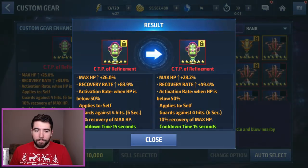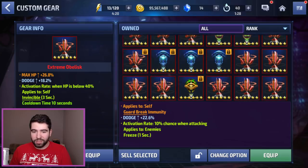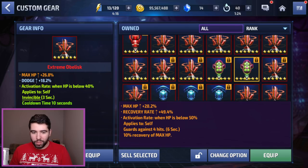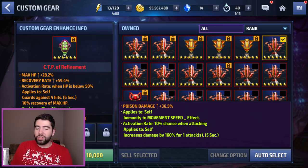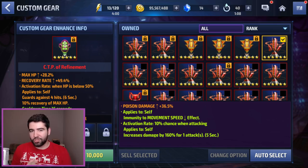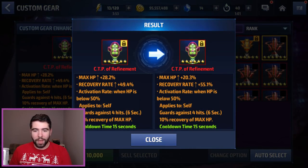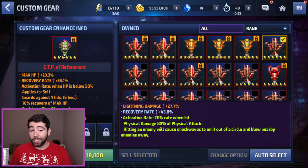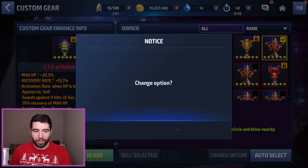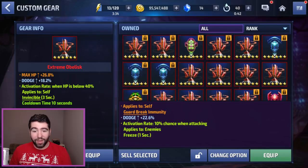We're going to throw this poison damage one out there and see what we get. Okay, max HP went up, recovery rate took a nosedive, and the guard hit and recovery are the same — still not good enough. Let's keep rolling the same one. I would like it if they kept the obelisk you're rerolling up so you don't have to go find it every time. This is a poison damage proc with a 160 activation, but it's just not enough. Poison damage is really only useful for Green Goblin, and Lizard isn't in the game. Another bad one — okay, so my luck is starting to show its true colors.